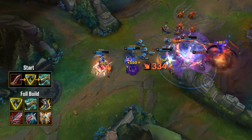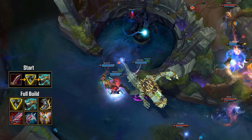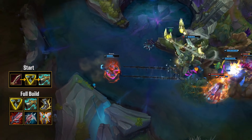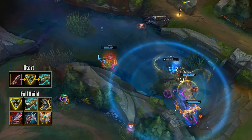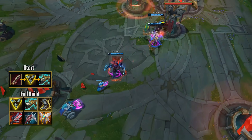Bloodthirster has always been good on Draven because he uses lifesteal so well, and here it's an auto-include too. Keep in mind, Draven's Axes — the bonus damage on his auto-attacks — fully applies lifesteal, making him very hard to take down once you have this item. Every AD carry build needs a Last Whisper item; Lord Dominik's Regards will be good in most games, but if the enemy has a lot of healing, Mortal Reminder is definitely your go-to alternative.